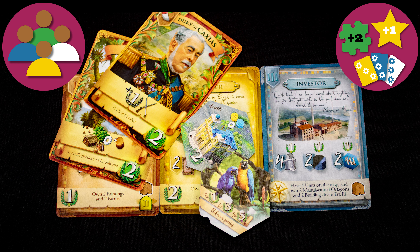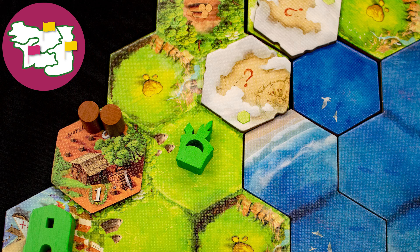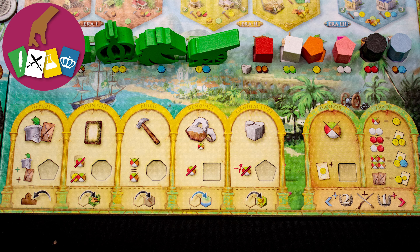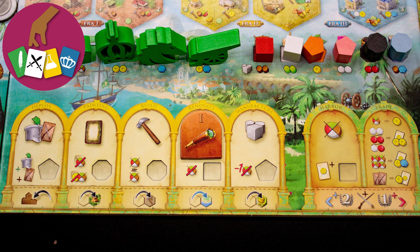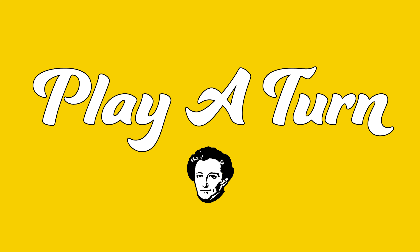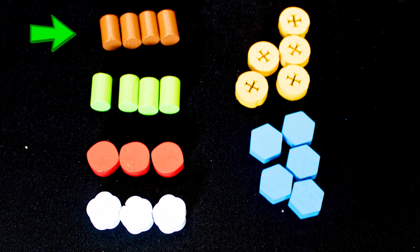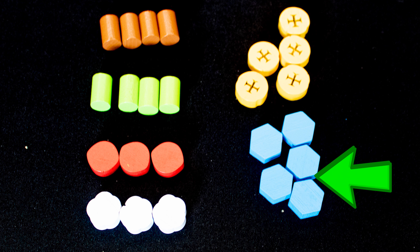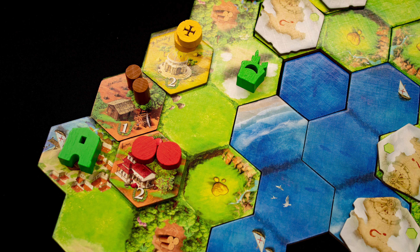You get points from loads of sources — just look for the laurels. Area control and controlling tiles give you bonuses and let you build stuff. Each turn you will take one action from the seven available action windows. The game has four basic resources: wood, sugar, coffee, and cotton. Gold can be used as any of these four, and science can be used as all six resource types. Resources are frequently shown on the board.